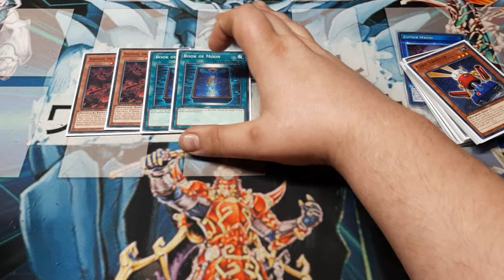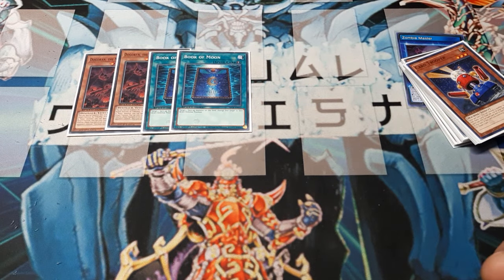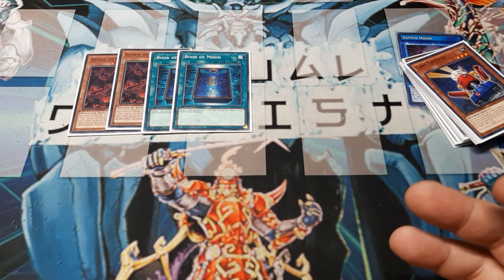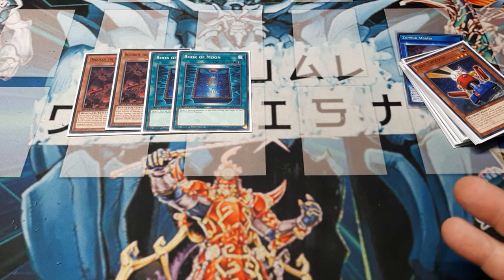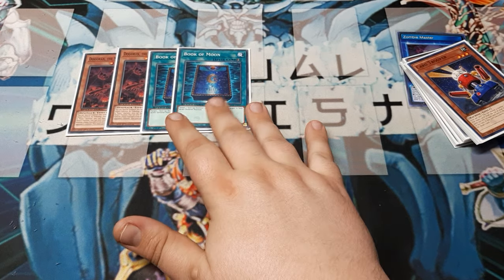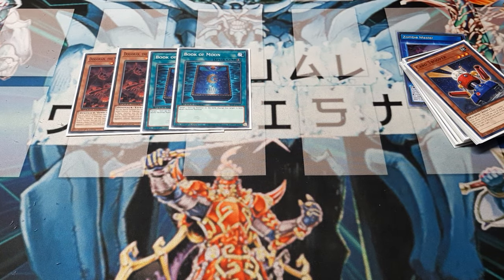Next up, my other two copies of Book of Moon. If we're going to be putting those extra Dahlgrens around the deck, you've got to remember it's got 1,200 defense points. Having the 1,200 means this is going to be a little bit easier to negate and destroy out if we simply increase the amount of Book of Moon we're using.